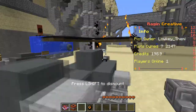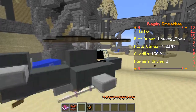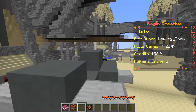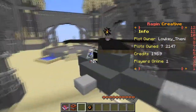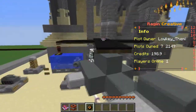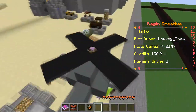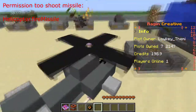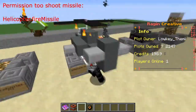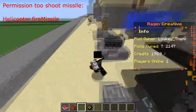Helicopter — you hold spacebar and it flies up. Press forward and it works like the other vehicles, except it just can't go backwards. If you hold a fire charge while using it, it shoots a missile. There's actually a special permission to shoot missiles, so if you just want players to use a helicopter that's fine, or you can give donators access to missile firing with helicopter plus.